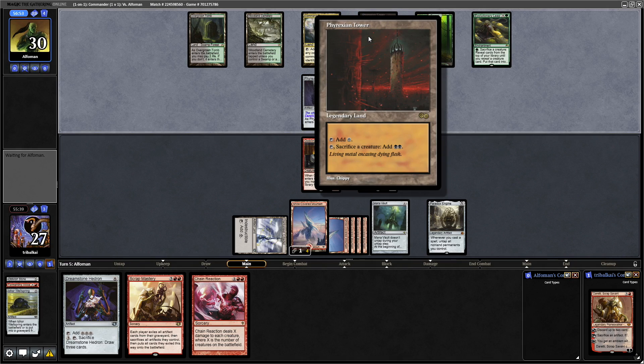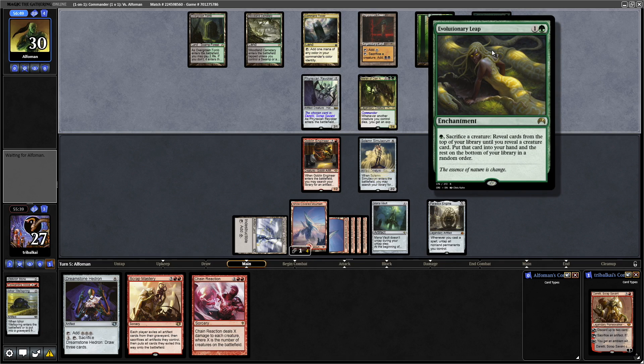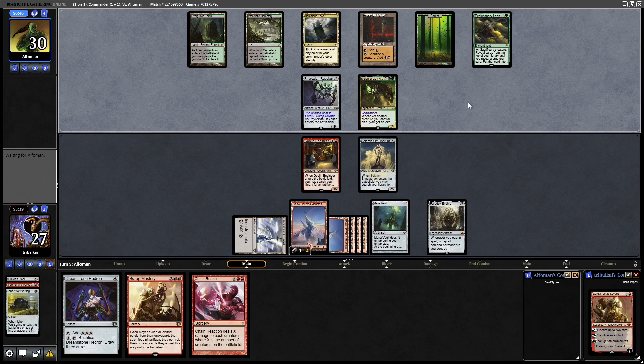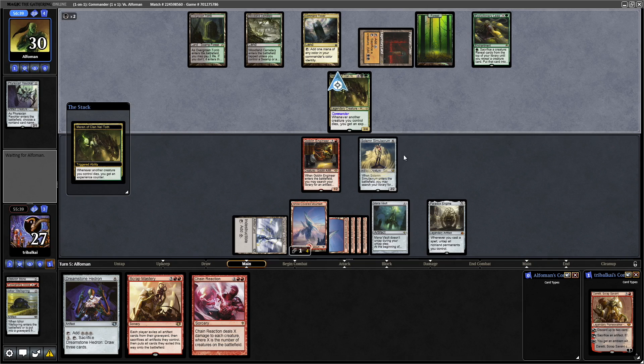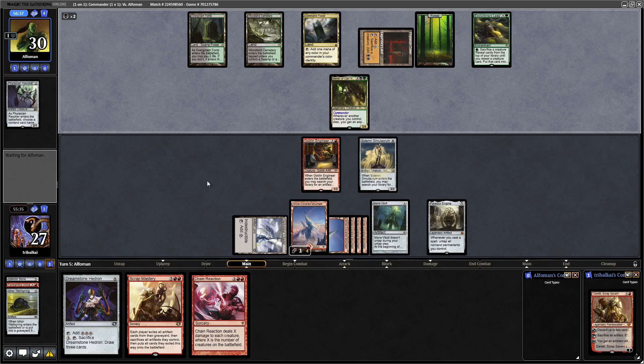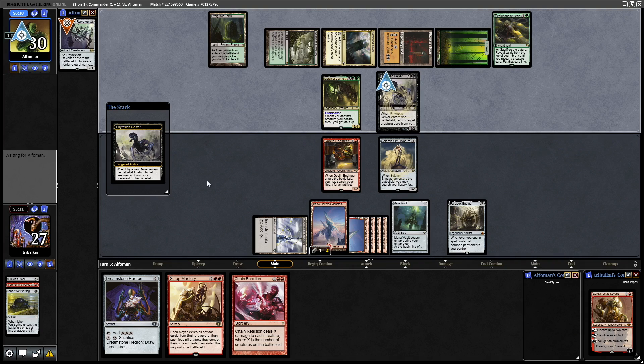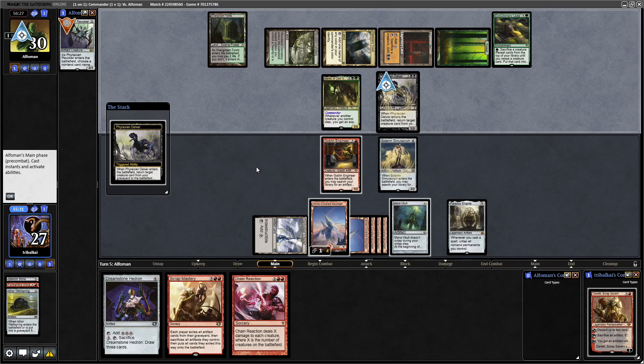Alright, playing a Phyrexian Tower, so that is another sac outlet alongside the Evolutionary Leap. They don't have any cards in the Graveyard, which isn't a position that Merrin wants to be in — this is exactly the reason I didn't want to play the Mesmeric Orb; it would really have helped our opponent out potentially. They get rid of the Phyrexian Revoker for 2 mana, so they've obviously got something to play here. And they don't mind us having Daretti. Phyrexian Delver — that just brings the Phyrexian Revoker straight back.